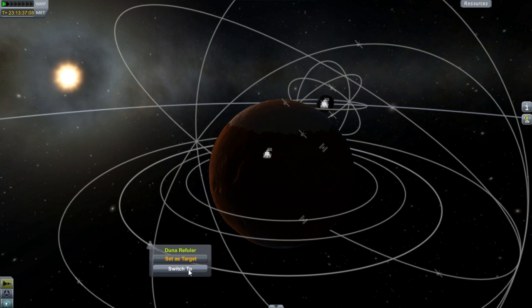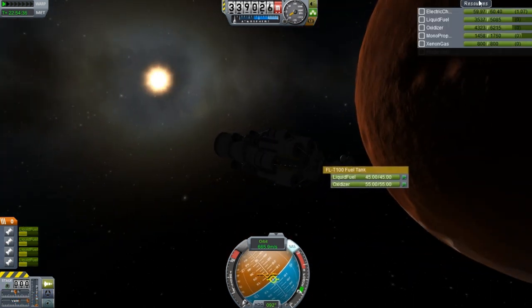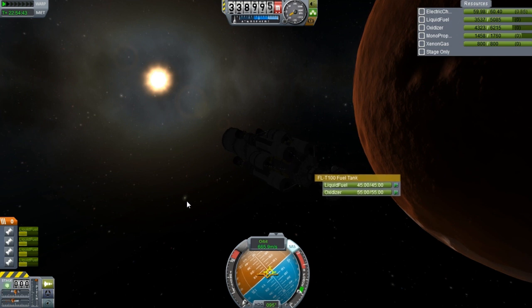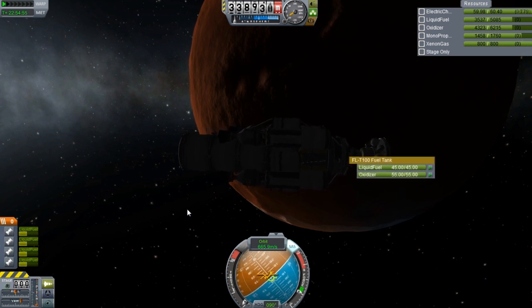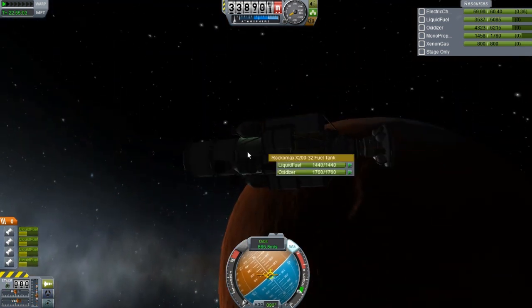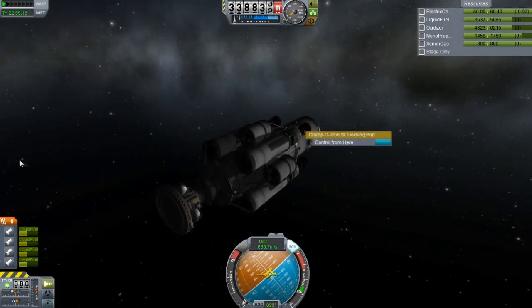Here's the refueler. I figured it would make more sense to put a dedicated refueler in orbit — we would need one regardless. I want more of a dedicated refueler than using a spare stage that's left over. I really wanted it to be well-prepared as far as how much fuel it could carry, the power, the engines, and having docking ports. It has the big docking port, small docking ports, and medium docking ports — every single docking port on it.